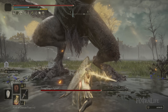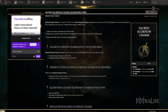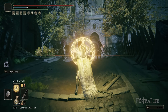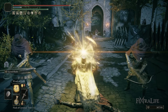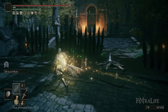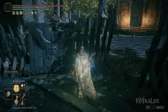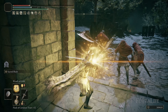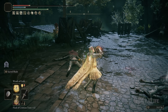Those two talismans I use all the time. The others I juggle around include the Sacred Scorpion Charm, which boosts any holy damage spells you have — like Wrath of Gold, Radagon's Ring of Light, or anything else that does holy damage. It will also boost some of your weapon damage and boost Sacred Blade damage since Sacred Blade is 100% holy damage. It will increase the damage you take, so it's not always optimal, but if you're using holy damage spells or Sacred Blade a lot, it's a good one to have.